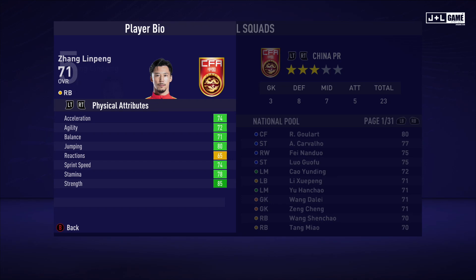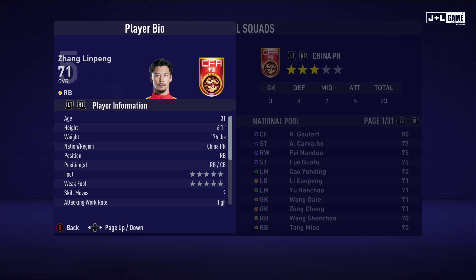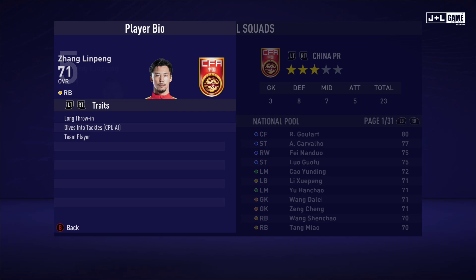Here we have Zhang Lin Peng. His physical attributes are all looking good, mostly in the green with one yellow. His mental attributes are also pretty decent — one green and the rest are yellow, so looking good. His skill attributes are a bit mixed — this guy is a mixed bag. Here is his player information and his traits — three available to him.